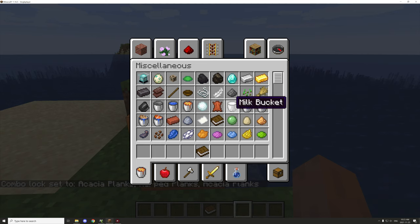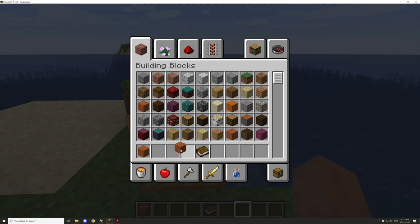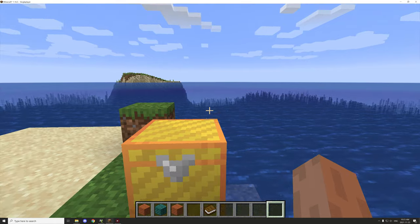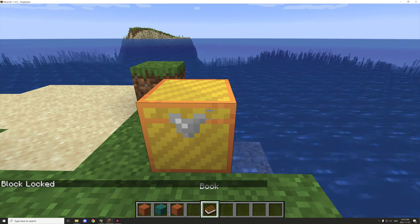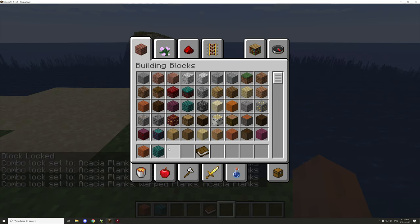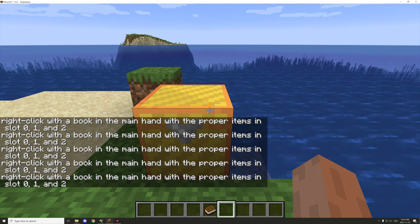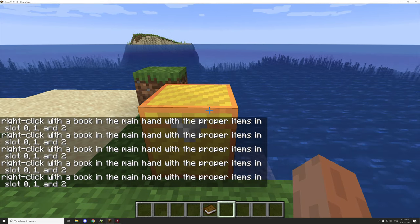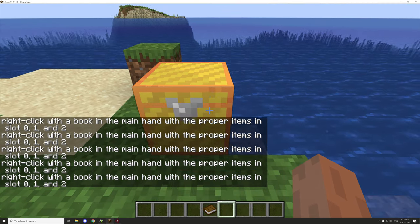Okay, it's set. Let's grab the combo again — I think I might have messed that up. Maybe it's in the main hand for this one. So if we hold the book in the main hand, then it will lock the particular thing. If we take that out of the combination, it'll basically say that we need to right-click with a book in the main hand and use slots 0, 1, and 2.